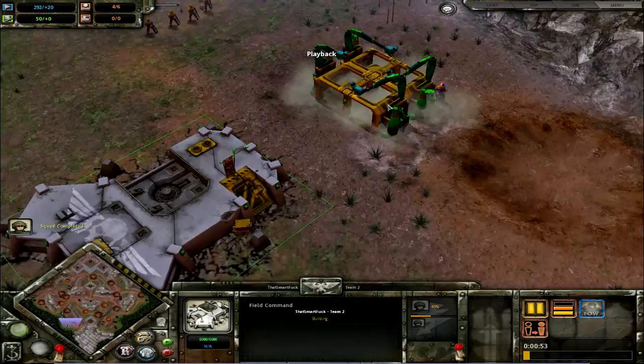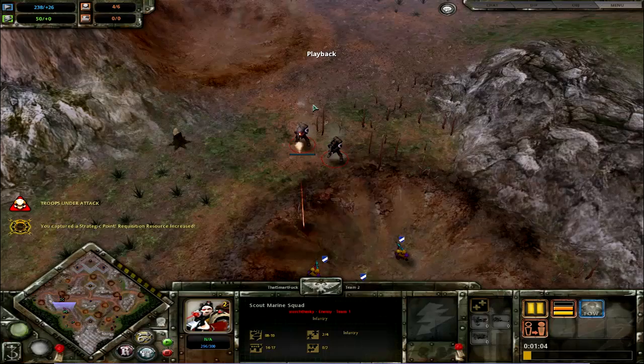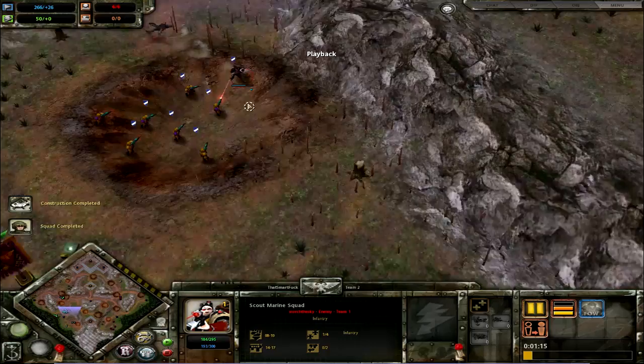Will have 4 total. And these guys — because there's so many of them — he's trying to scout out my base here. He thought he might have an advantage with the scout squad, but seeing as there's too many guardsmen, they have about the same range damage. I actually have slightly more as guardsmen, so these scout marines are not going to stand a chance. I think that was just a mistake there when he was moving in the wrong direction.